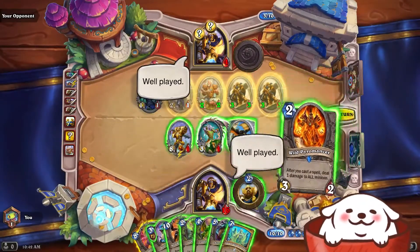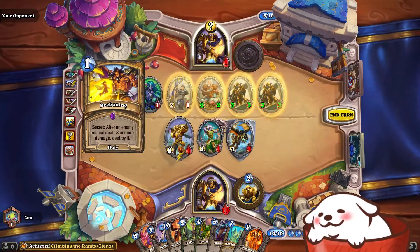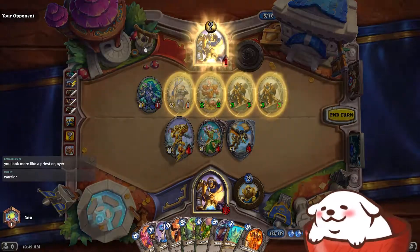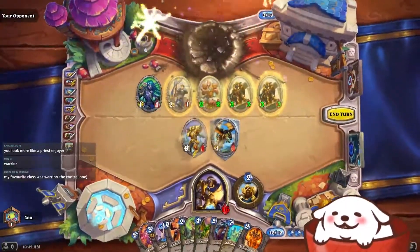Mage might be my favorite class. Check for Noble Sacks — Reckoning. There we go. Finally, we're in Silver. You look more like a Priest enjoyer. Not even a Priest fan — a Priest enjoyer.